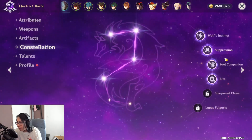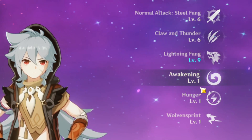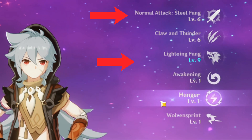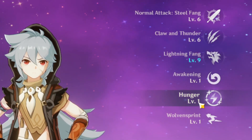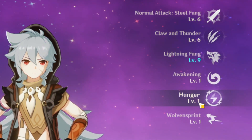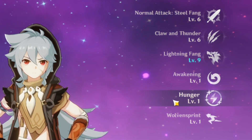In terms of talents, I have him all at level six - the reason one is at level nine is because of constellation three. For talent priority: first level up his normal attack, then his ultimate, then his E. The reason is that Razor is a physical damage dealer - you don't really use his E as much to deal damage, and you're mostly going to be basic attacking.